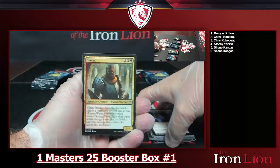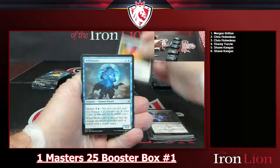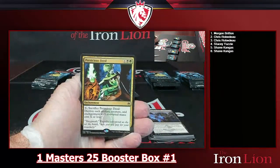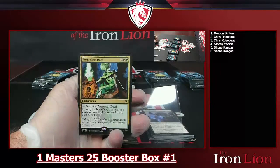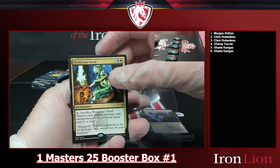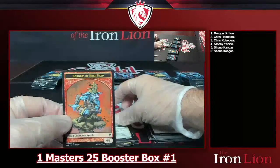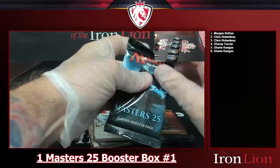Skipping through your comments — got a Stang, Swiftfoot Boots, a Willbender. Rare number two is a Pernicious Deed. However you want to say it, pretty sweet one. Pay X, sacrifice it: destroy each artifact, creature, and enchantment with converted mana cost X or less. That is a fun card. Also a foil Fiend Hunter and Kobolds of Kher Keep token.